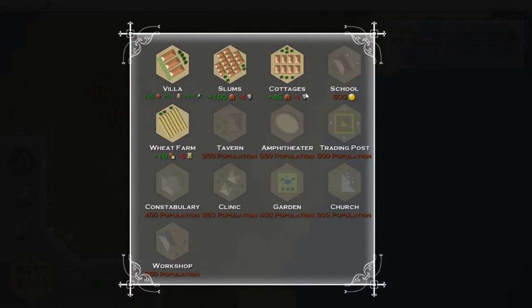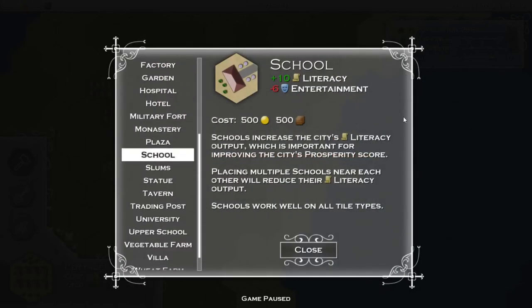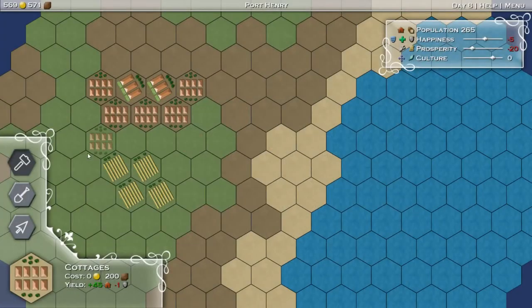We've got to hit 250 in order to start building new things. The school is going to be the next thing we can get. You can see we have to unlock these with certain populations. Schools will give us literacy, which literacy is prosperity. Placing too many schools next to each other hurts the literacy output that they put out, so you don't want too many in one spot. They also hurt the city's happiness for some reason.